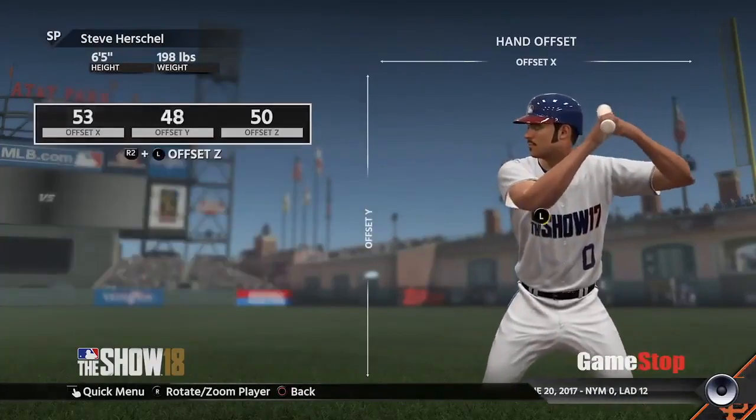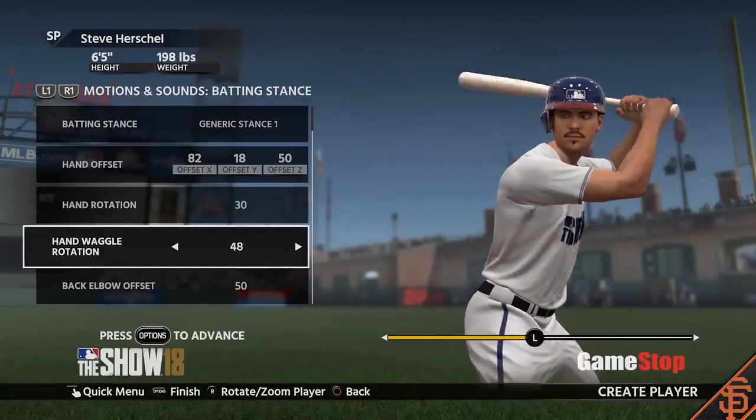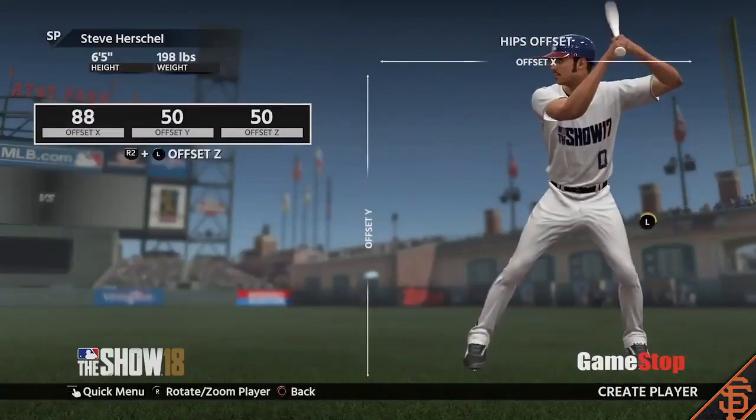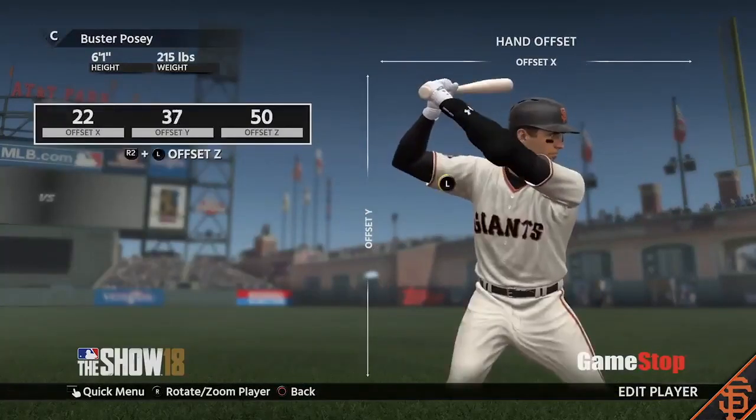Whatever stance you have in mind, you should be able to make in MLB The Show 18. You can customize the hand placement, hip placement, where your front foot resides. Everything is customizable. If they don't have a stance that you're looking for in the game, you can easily create it.